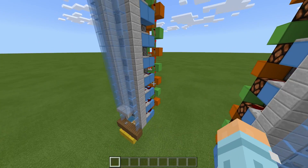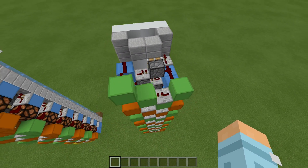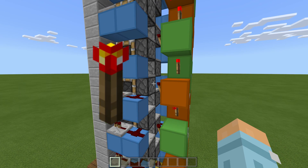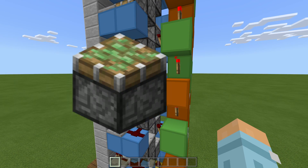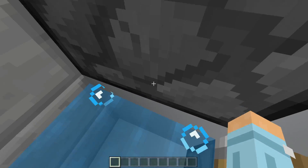Now let's have a look at the redstone with these. As you can see the redstone is extremely compact, really easy to build and very cheap as well. It only uses dust, torches, redstone repeaters and pistons - no observers or anything like that.